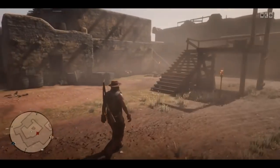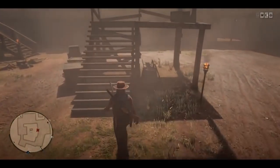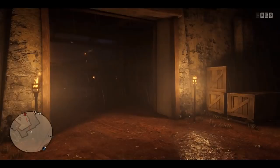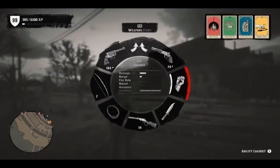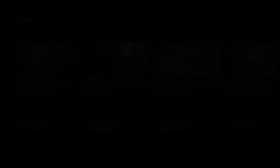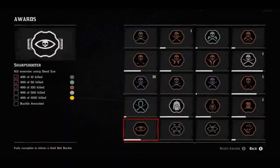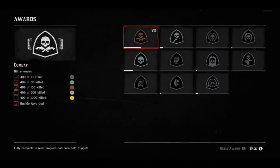To do this glitch you need to have 499 kills, but you also need 499 kills with a pistol, 499 kills with the revolver headshots, 499 kills with the repeater or the rifle, 74 bow headshots, and 499 bow kills — for a total of 7 awards.